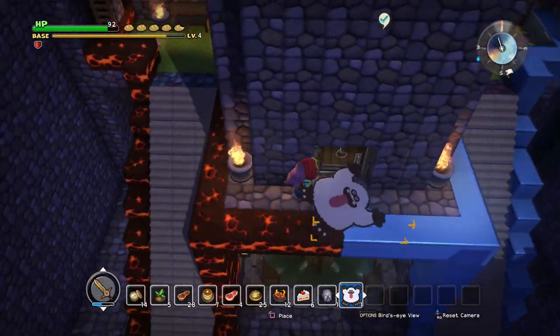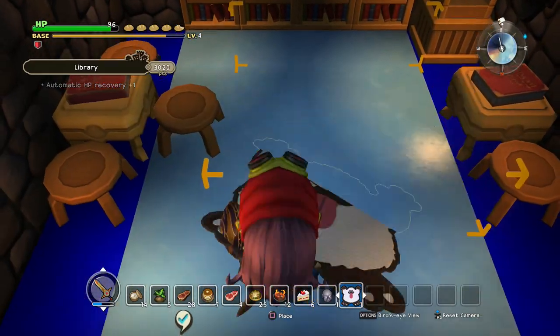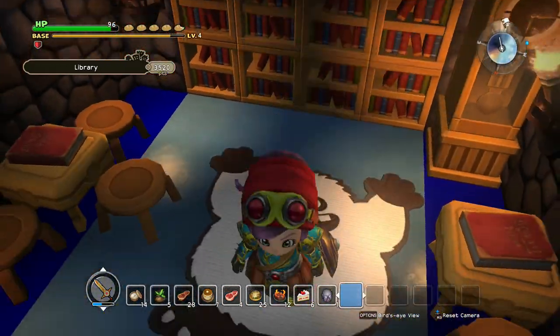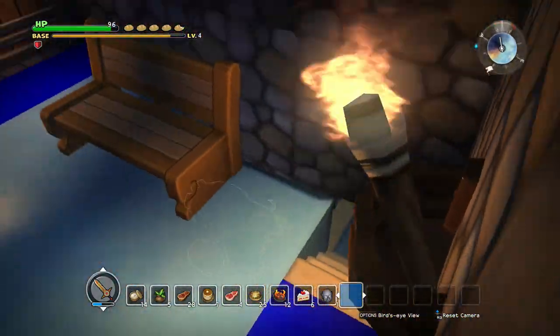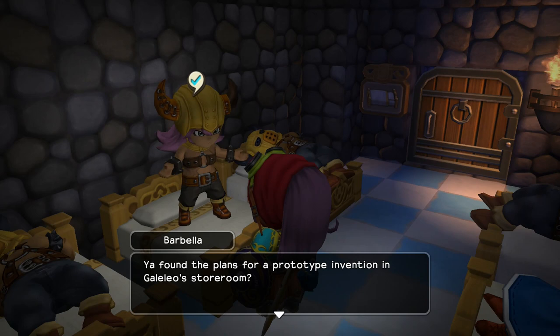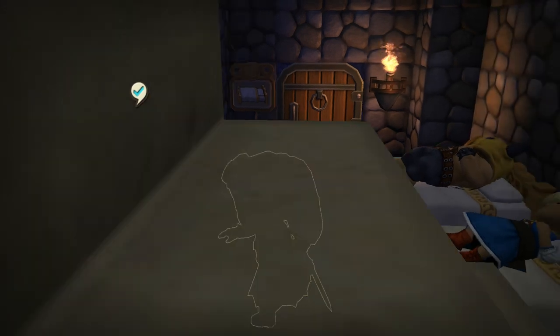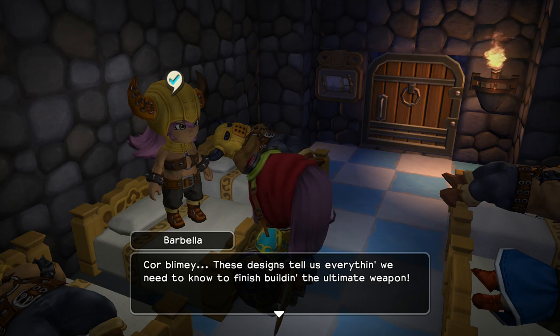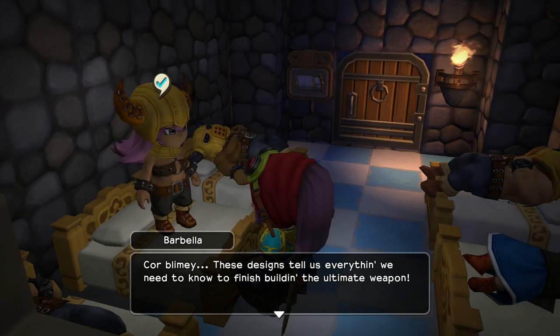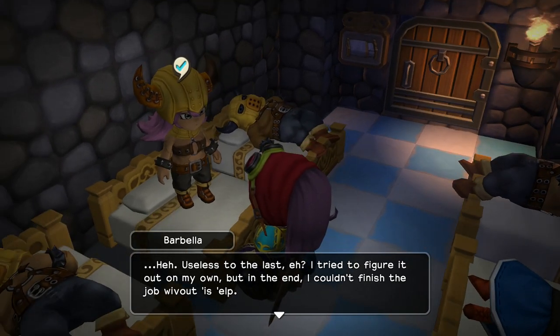It looks so awesome. Let's go up to the second floor — it'd look good in the library. Right in the middle — yes, I love it! I want more of these. Okay, let's talk to Barbella. She says: 'You found the plans for a prototype invention in Galelio's storeroom — quick Mottie, let me take a butcher's at them.' Okay, here you go. Core blimey — these designs tell us everything we need to know to finish building the ultimate weapon. Wait, wasn't she trying to figure out how to make something from other plans before? I think so, and then we got sidetracked and had to do that bard thing.